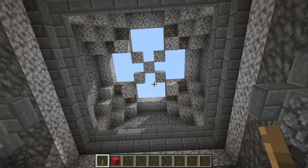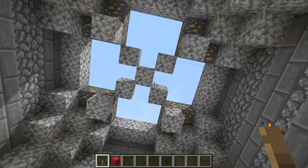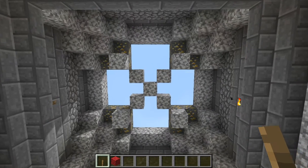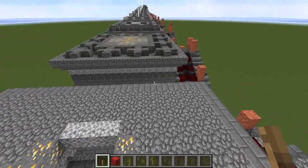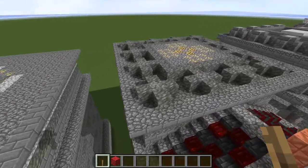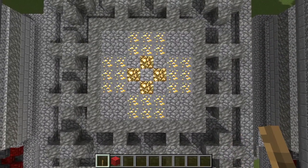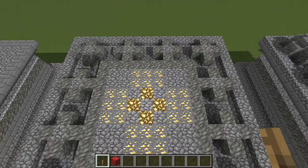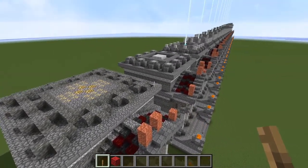You can see our diorite ribbing is meeting at the middle in a big X — that's how rib vaulting works. And over here we are finishing that off with a bit of glowstone, cobble, and gold ore. And we are now getting ready to put in more columns as you can see here.